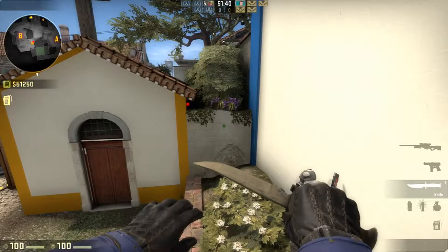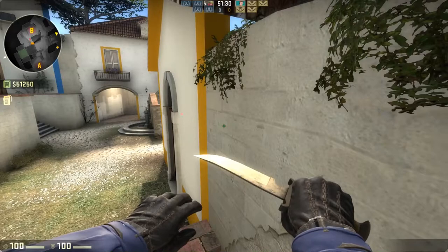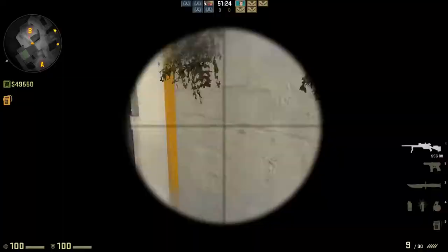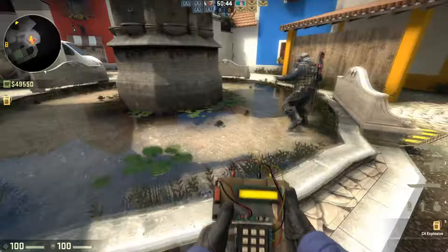One of the big problems I have is this sightline — look at this. You can go over and see someone planting and just pick them off. We checked whether you can jump-scout through it, and you can't shoot through that, which is good. But the visibility from certain angles is still broken — you can clearly see a player standing there in a way that seems unintended.